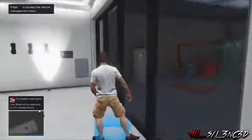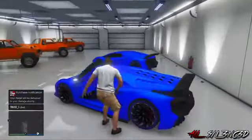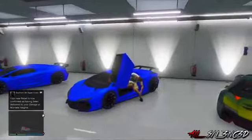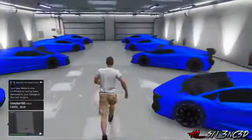And then bam — there's your duplicated Adder or Zentorno, whatever vehicle you're using for this glitch. Once that's done, just go ahead and drive out, then drive back in and repeat those steps over and over until you have a full garage of Zentornos or Adders. Once that's done, all you need to do is get into the vehicle that you just got out of.